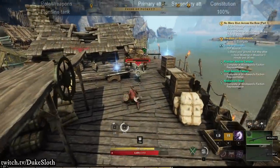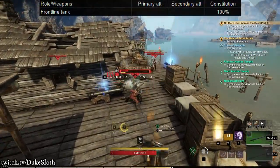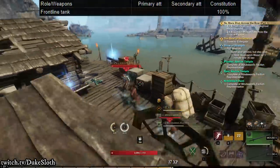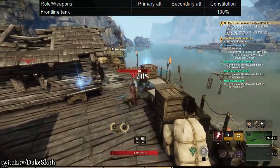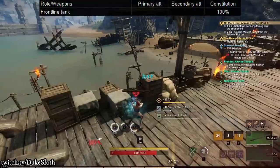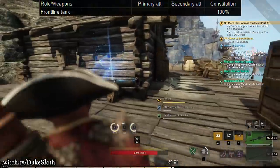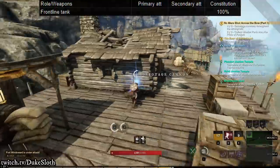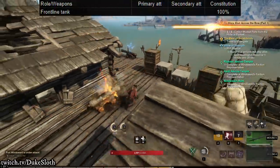The first one is the frontline tank. As a frontline tank, I would highly recommend primarily investing into constitution — probably fully even. You don't really need extra damage as a tank, because if you're serious about tanking you need weapons with carnelian gems, with the taunt gems, and at that point you build aggro from your weapon, and that should be enough, especially in combination with your taunt abilities.